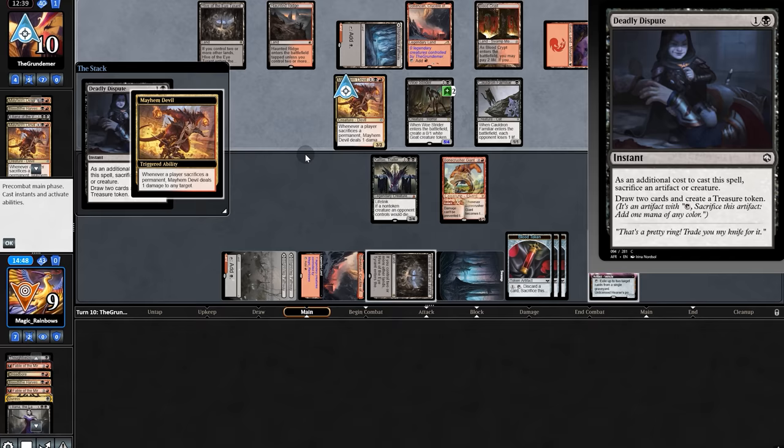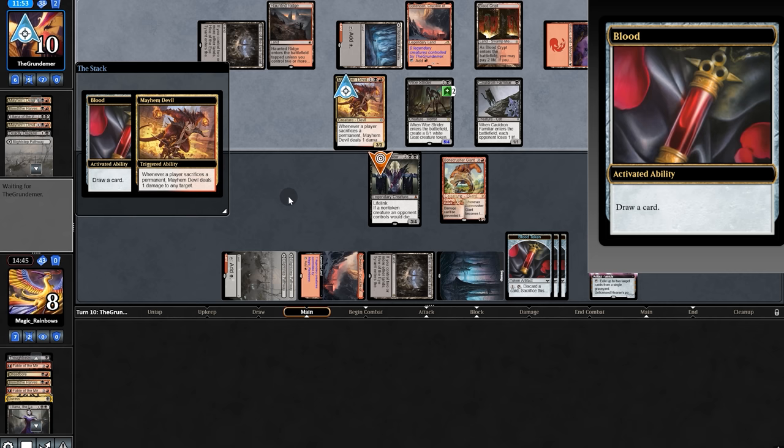Opponent sacs a token, so we don't get a token, but if they sac anything else we shall get one. They sac their body — and there's a Braid and Claim the First Form. They have us — wah wah. But we had a good run.